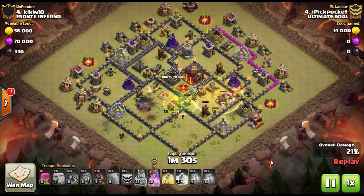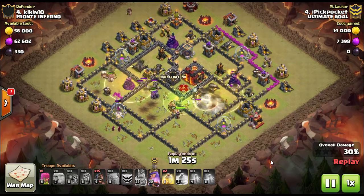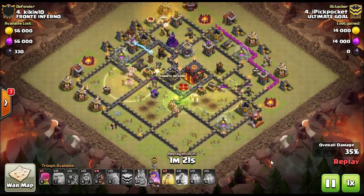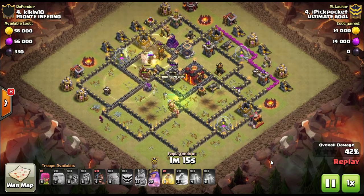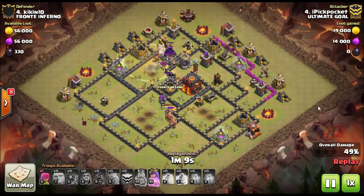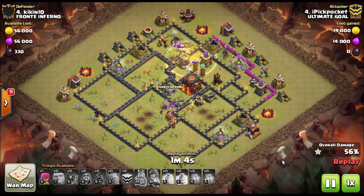Anyway, we're going to show some war attacks. They had some great war attacks. This one right here is by Pickpocket. He did a Town Hall 10 hog attack, a GoHo attack. I'm not really going to get into the attack details too much, just got some good attacks to watch. What I am going to go over is how they get all these wins, because they have a pretty specific way of doing it — and maybe this is something you should think about with your clan.